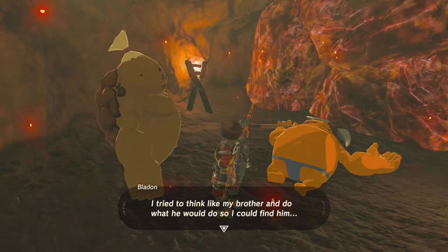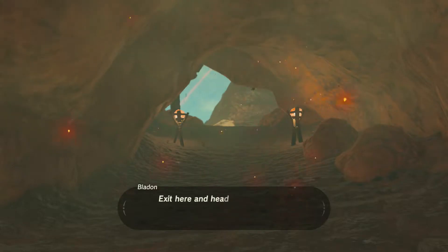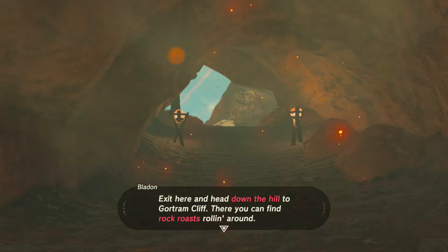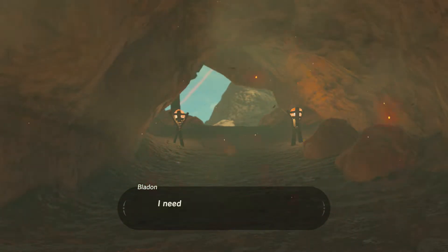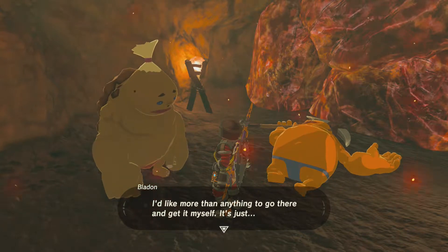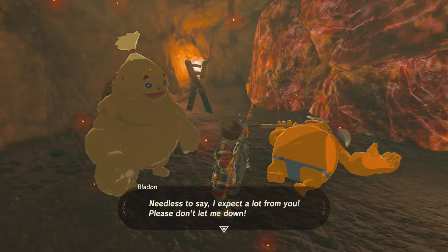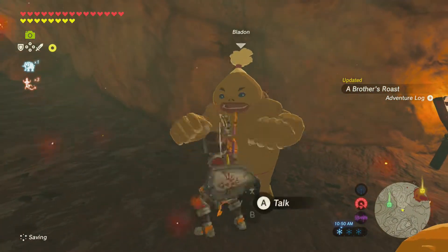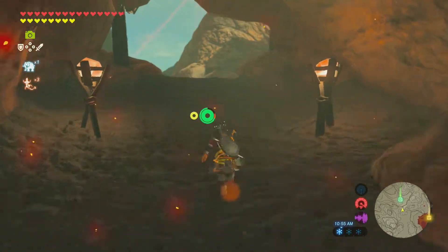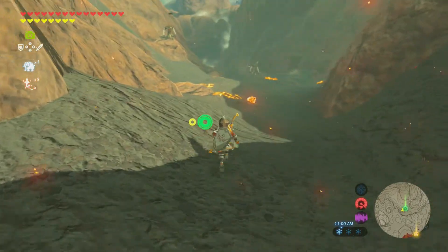'I tried to think like my brother and do what he would do so I could find him. I need you to do me a favor as a brother. I can't just sit idly by, I have to help him. Exit here and head down the hill to Goretram Cliff — there you can find rock roast rolling around. I need you to please grab one for me. I'd love to go get it myself, it's just I have a chronic condition.' Yeah, sure you do — we all have a chronic condition called laziness. Anyway, the young, able-bodied 118-year-old man Link — he can do it.